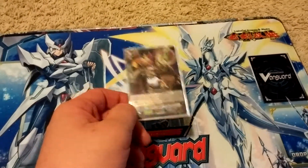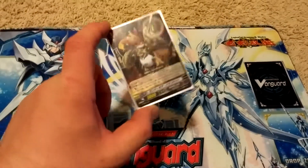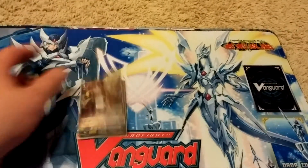If you have Generation Break 1, Soul Charge — search your deck for a Grade 3 Gear Chronicle, add it to your hand, and shuffle. Essentially, add any Grade 3 you want. Really nutty.